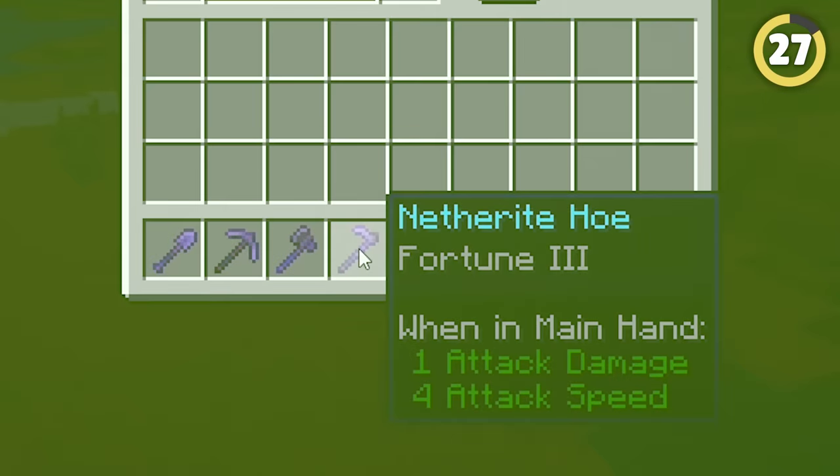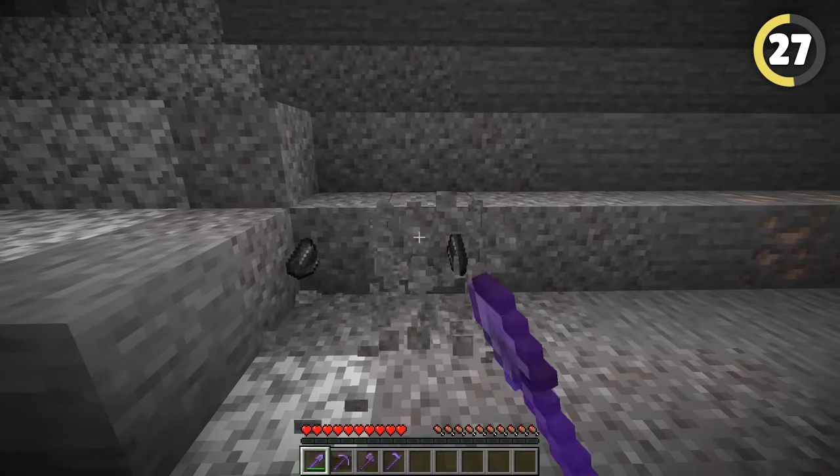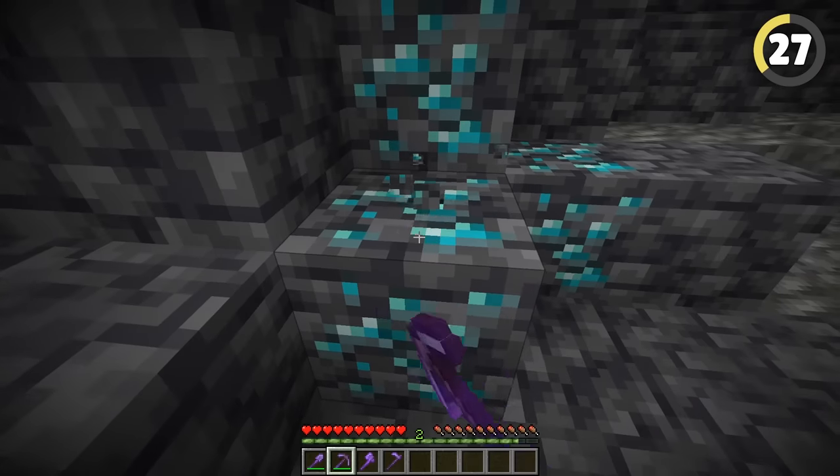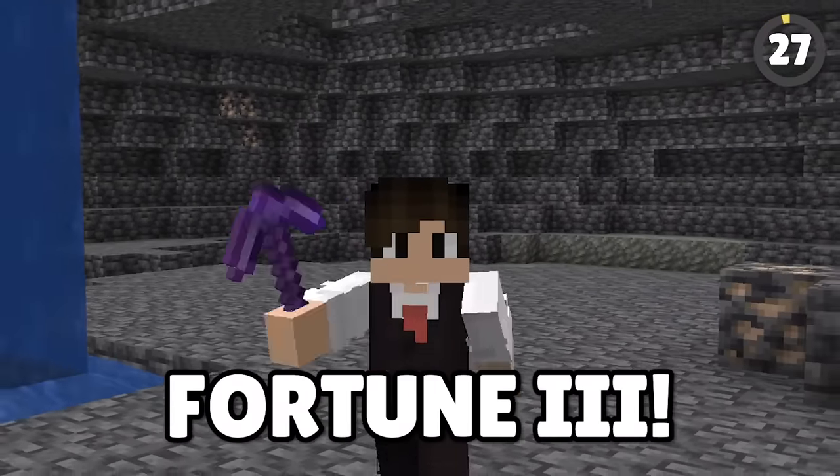Get Fortune on all of your tools as soon as you can. Fortune 3 on a hoe can get five potatoes from a single plant, flint can come from every block of gravel, and diamonds are plentiful wherever you go. You're wasting resources the longer you don't have Fortune 3.